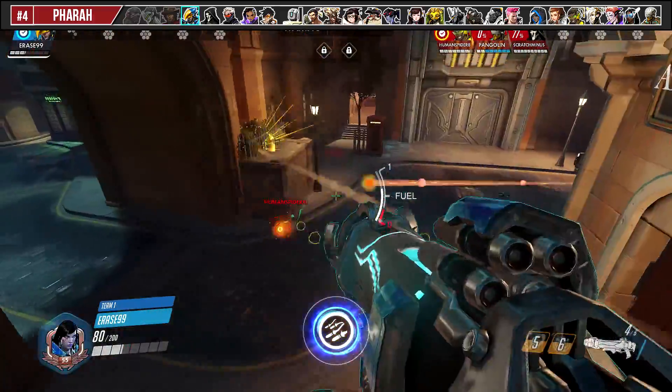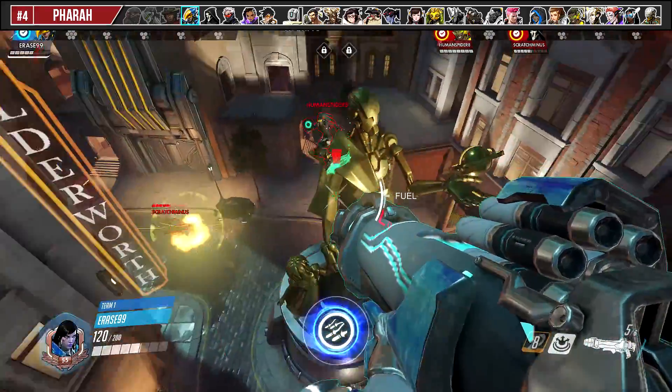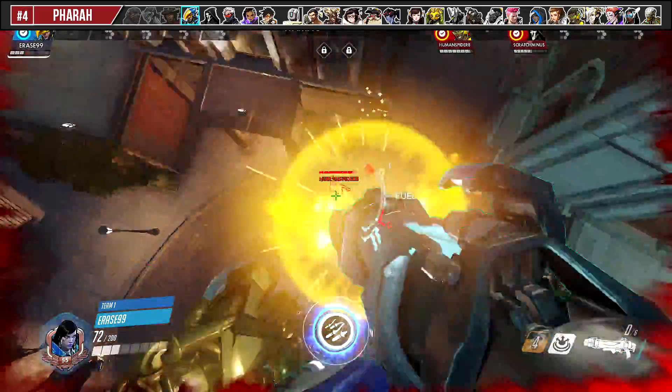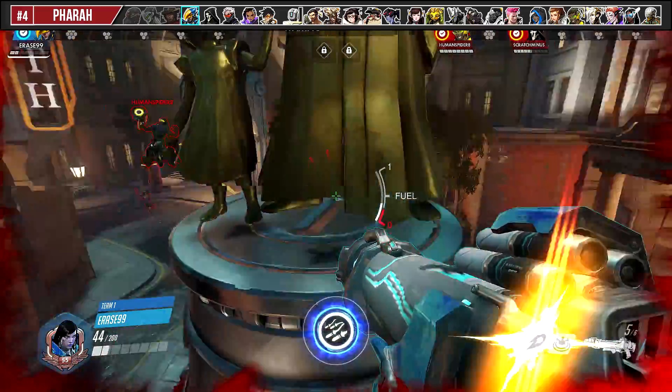Against Pharah, it's not your job to deal with her, so the best thing that you can do is draw her attention so that she tunnel visions on you and not any of your other priority teammates. Her rockets have a relatively slow projectile time, so wall ride and leap off of walls unpredictably to avoid being hit.